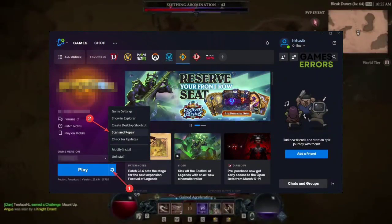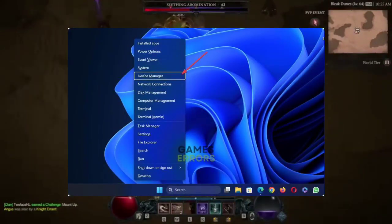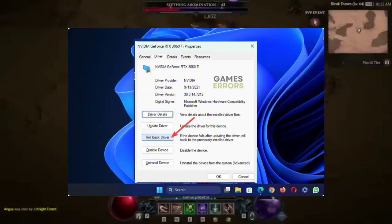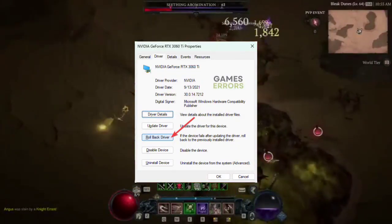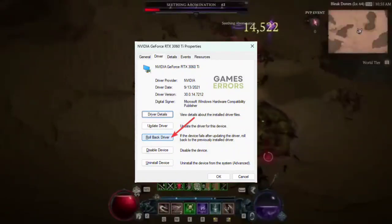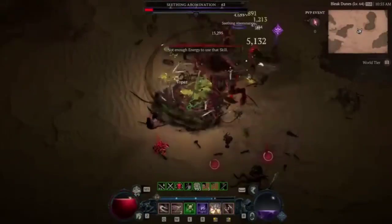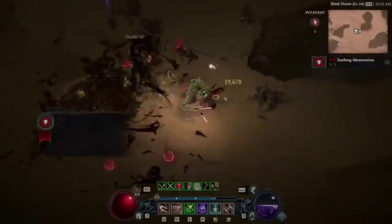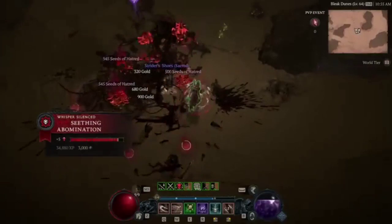Method 6: Roll back the GPU driver. Open the Device Manager like before and double-click on the GPU driver. Go to the Driver tab, then click on Roll Back Driver and restart your PC. Now run Diablo 4 and see whether it still performs poorly or not. Extra methods: reinstall the GPU driver, update Windows, and reinstall the game on an SSD.